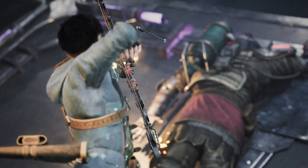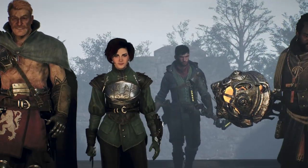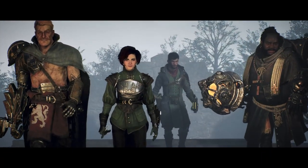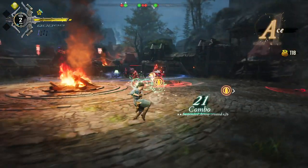In Gangs of Sherwood, you'll be able to choose between four characters: Robin, Marion, Little John, and Tuck, each with a completely unique and customizable gameplay style to fight against the evil armies of the Sheriff.